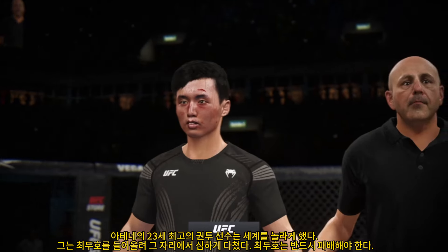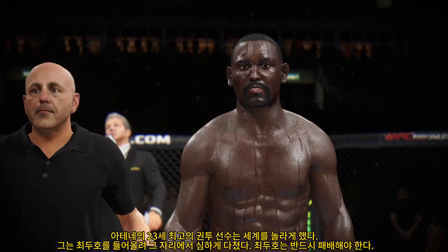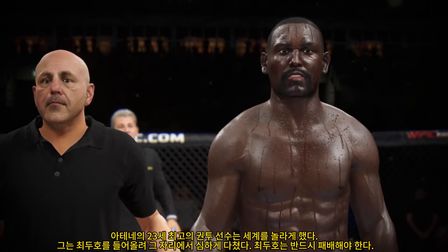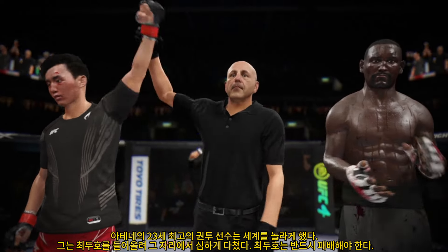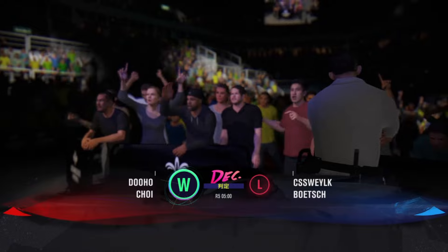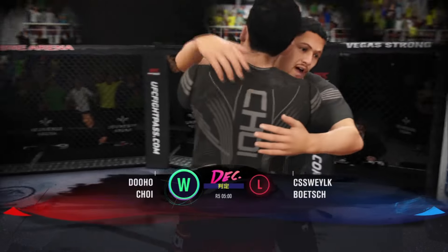The official decision is now in, and it resides with Bruce Buffer. Ladies and gentlemen, after five rounds we go to the judges' scorecards for a decision. All three judges score this contest 50-45. The winner, by unanimous decision — the Korean Superboy, Du Ho-Chon! The celebration is on. He tried to leave the judges out of it tonight, was unable to do that, but a pretty dominant effort nonetheless. He's your winner by unanimous decision, and you've got to feel good about dominating every aspect.